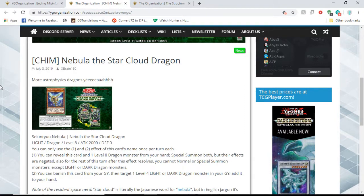The first effect: you can reveal this card and one level 8 dragon monster from your hand and special summon both, but their effects are negated. Also, the rest of the turn after this effect resolves, you cannot normal summon or special summon monsters except for light or dark dragons. This is pretty good — you can put this in Blue Eyes if you wanted to.